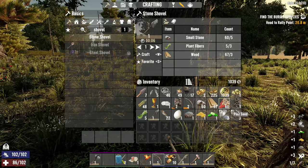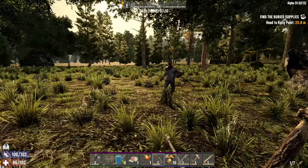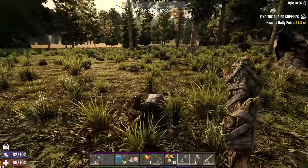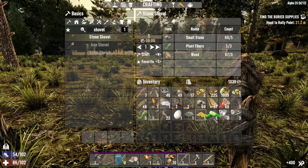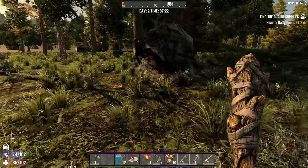What is this - we got three rifle parts, two steel armor parts. We probably don't need those - we'll sell them to the trader. I think mods and stuff are worth quite a bit. Let's take a look - 80 for those, 90 for those rifle parts, nice.